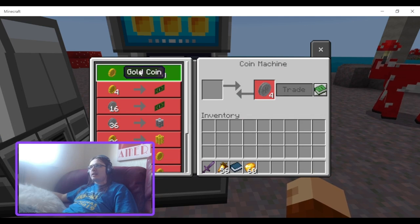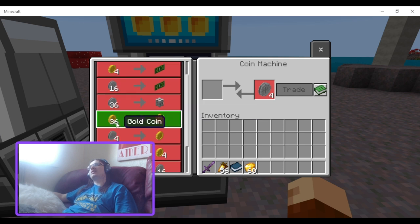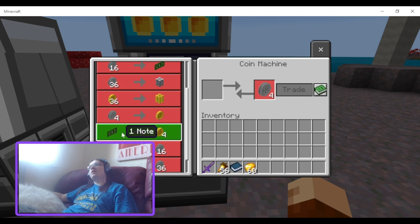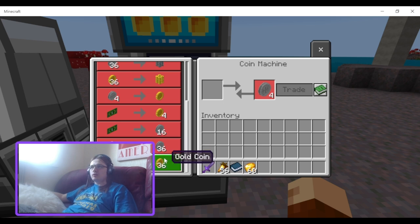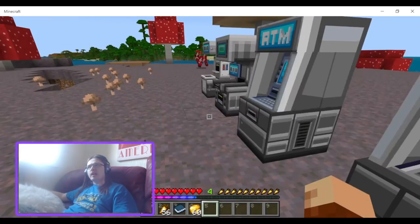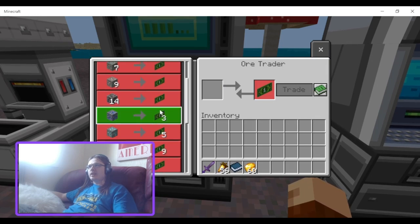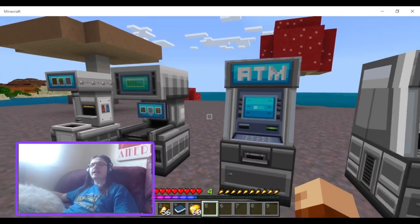The coin machine gives: one gold coin for four silver coins, four gold for one note, 16 silver for one note, 36 silver for a stack of silver coins, 36 gold for a stack of gold coins, one note for four gold coins, one note for 16 silver coins, and so on. But here's where they basically ruined the entire add-on — they removed the diamond trade. You can't convert any of this currency into diamonds, meaning you can't trade it back into ore blocks, you can't do anything with it.